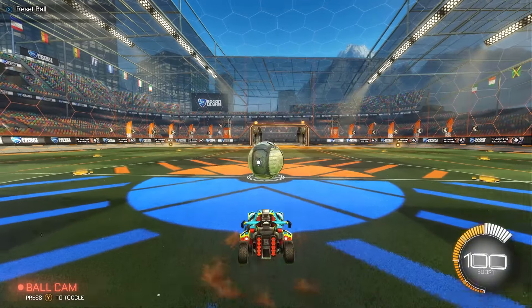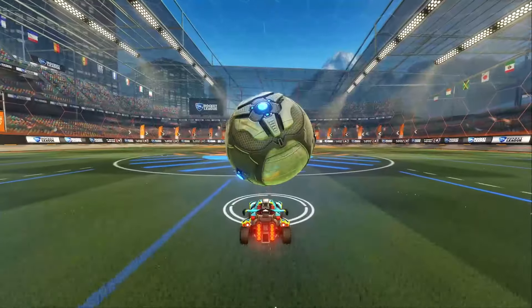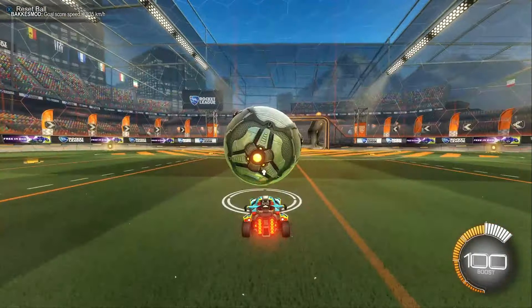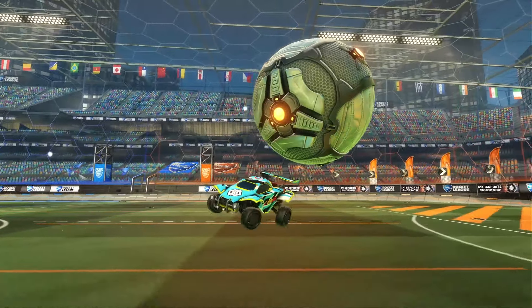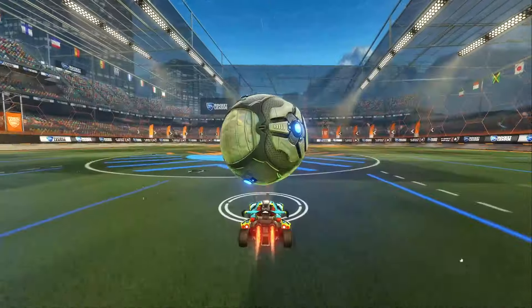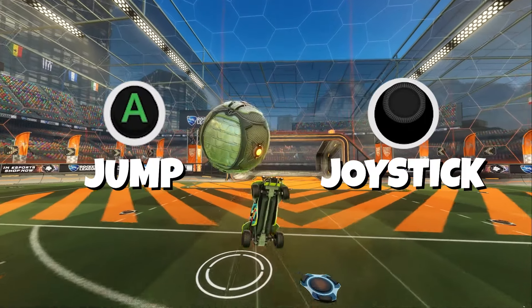Basically, all you gotta do for this mechanic is simply flip backwards. For the ground Classy Flick, which you should learn first because it's the easiest, all you gotta do is dribble the ball on top of your car in between the nose and middle of your car. This will make sure that the ball isn't too far up or too far down. Next, you want to jump up and spin 180 degrees under the ball — you can go either left or right, just depends on what you want to do. If you have it set up correctly, the ball should be hovering just above your car. This is where you do a backflip to launch the ball towards the net. I also like to flip cancel right after the backflip by tilting the joystick the opposite direction, to make sure the ball launches upwards rather than arcing down.